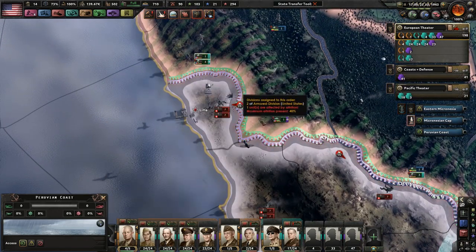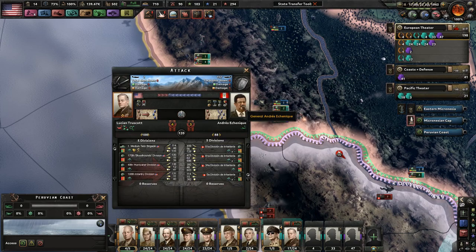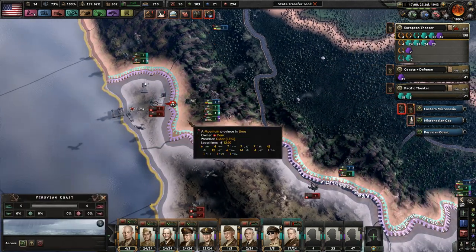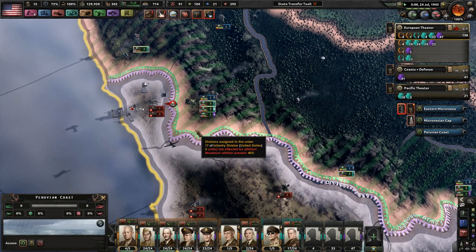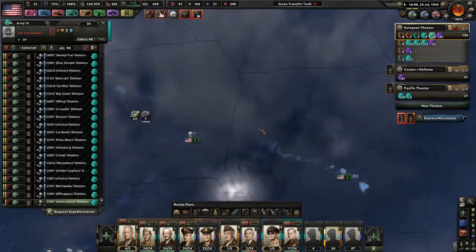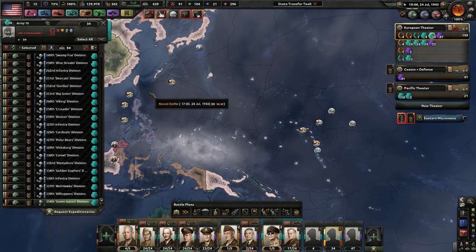We'll need some close air support here. They're pretty darn entrenched in Lima. Oh, it's paused — that's why we're not winning. Understandable. Go on the left side here.